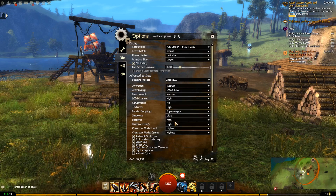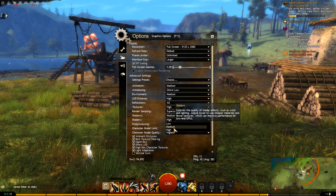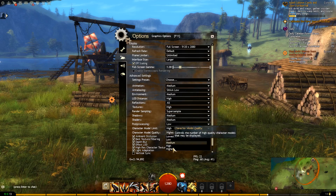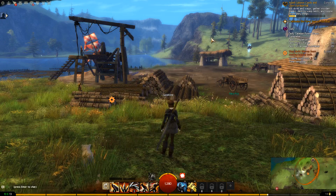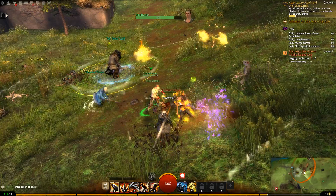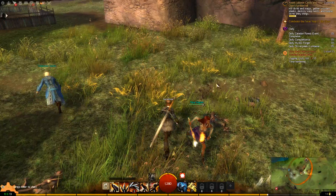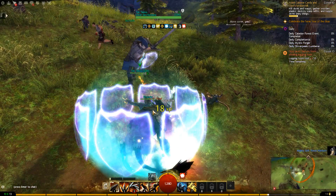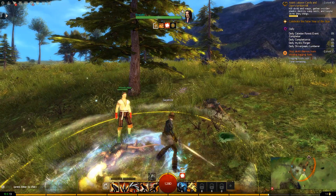Rendering: super sample, shadows medium, shaders medium, post-processing low, character model level high. This should help a bit. Sorry for the lagging display in the beginning — it's probably still lagging. Maybe it's picking up the settings from another system I'm also using, which has a better graphics card.